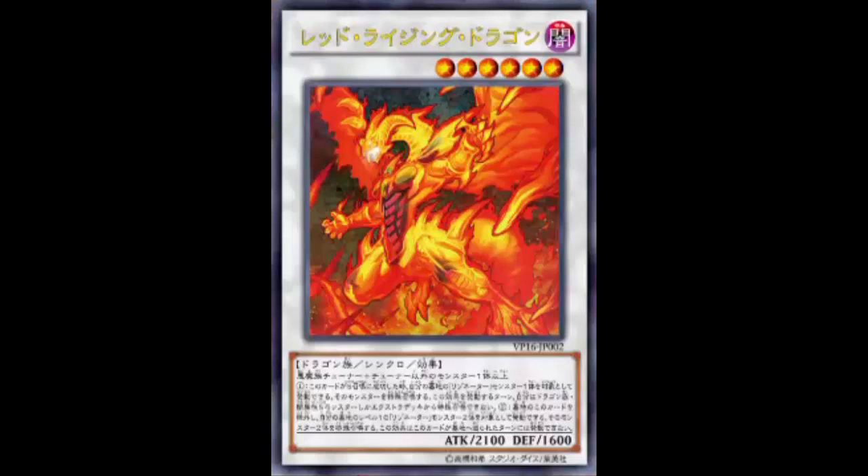This monster is a DARK Dragon Synchro Effect Monster, Level 6, 2100 ATK, 1600 DEF, made with one Fiend-type Tuner monster plus one or more non-Tuner monsters. When this card is Synchro Summoned, you can target one Resonator monster in your graveyard and Special Summon it. You cannot Special Summon monsters from your Extra Deck the turn you activate this effect, except for DARK Dragon-type Synchro monsters.